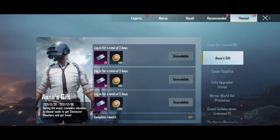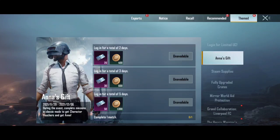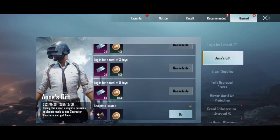If you log in for 3 days, you will get 30 character vouchers, making a total of 60 character vouchers. If you log in for 5 days, you will get 50 more characters, bringing the total to 110 character vouchers.